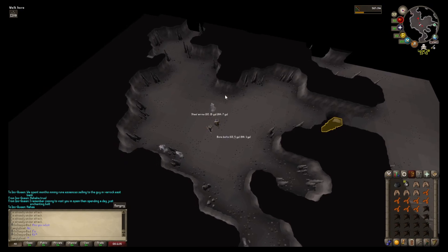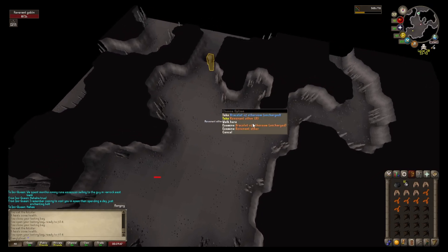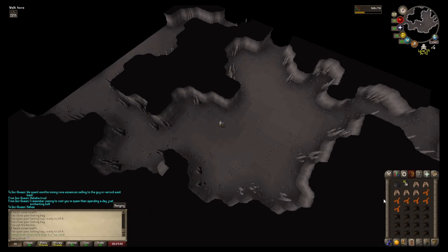I've done it again - got a slot in there already. For some reason the mic wasn't working at that point, but as you can see I've got a bracelet of ethereum drop, which is a nice little 40-50k drop. That's about the second one I've had - I had one the first time I came here. And then this revenant goblin is going to drop me 4 UE seeds, so in two items there I'm looking at 170k. I'm going to go ahead and bank all of this - I've got about 240k's worth of stuff in the looting bag plus those blighted manta rays in the inventory, so we're looking at 250k this trip.